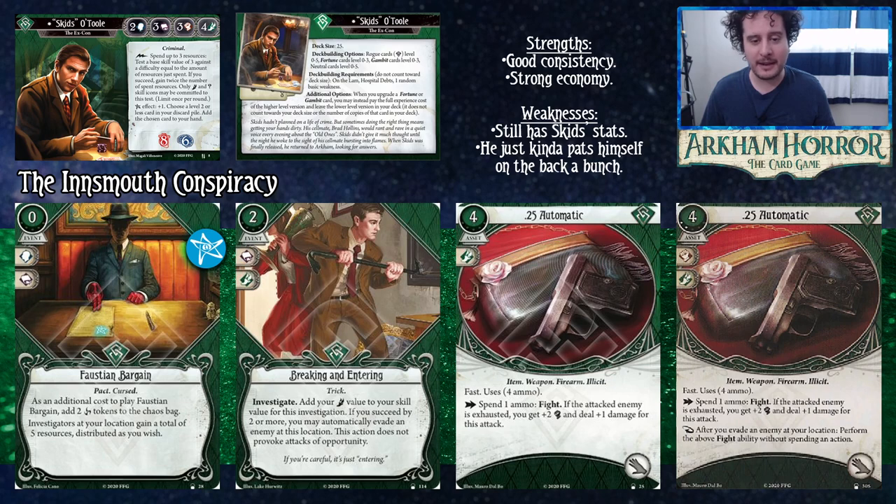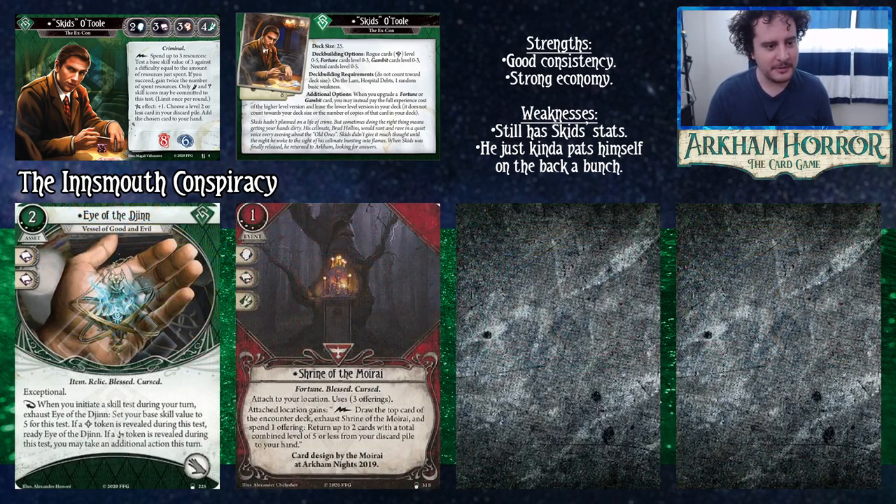The .25 Automatic level zero — fast, four ammo, spend an ammo to fight. If the attacked enemy is exhausted you get plus two Combat and deal plus one damage. Great placeholder for the level two version. The .25 Automatic level two costs four and two experience — same stats, but after you evade an enemy you can perform the fight ability without spending an action. So you evade and then immediately shoot the exhausted enemy for free. The level zero sometimes feels clunky spending two actions — evade then shoot — and this one solves that beautifully. Dodge, blat blat.